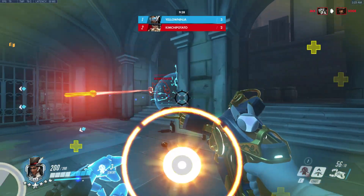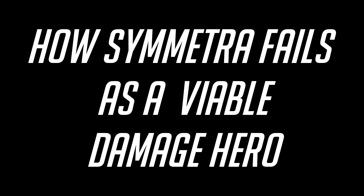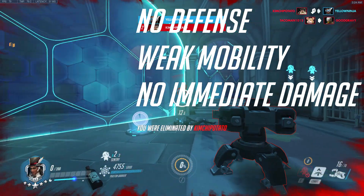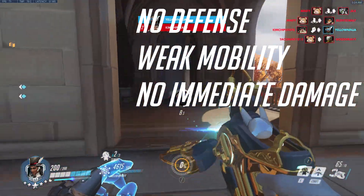The goal of this proposed rework is to make Symmetra viable and multidimensional. Symmetra 3.0 has low health and no defensive options. Her damage on both her primary and secondary fire needs to ramp up, and her only mobility is slow and clunky.